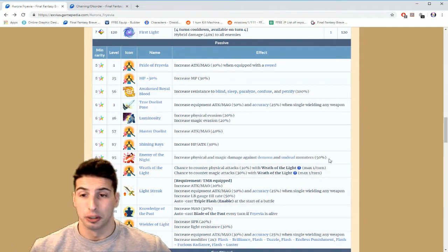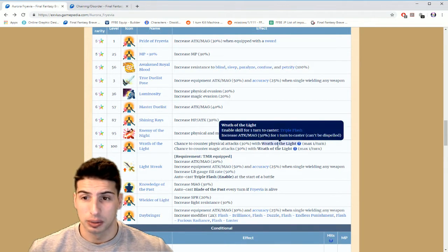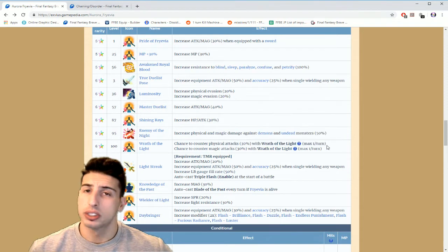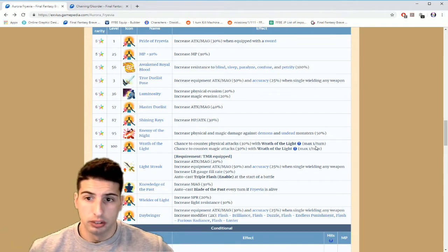Master Duelist gives Attack and Magic 40%. Shining Rays gives another 30% Attack plus 30% HP. Enemy of the Night increases physical and magic damage against demons and undead monsters — that passive killer ability makes her deal even more damage. Wrath of the Light is a chance to counter physical attacks: enable skill for one turn, Triple Flash, increases Attack and Magic 50% for one turn and cannot be dispelled.